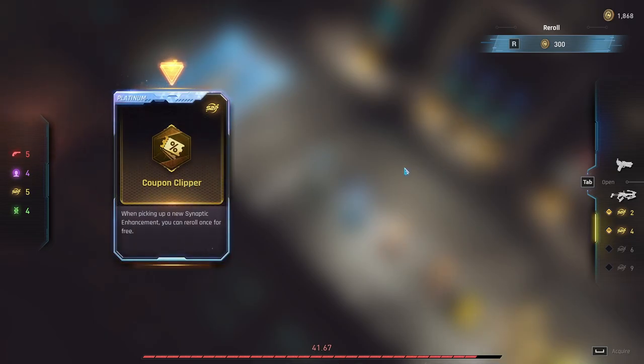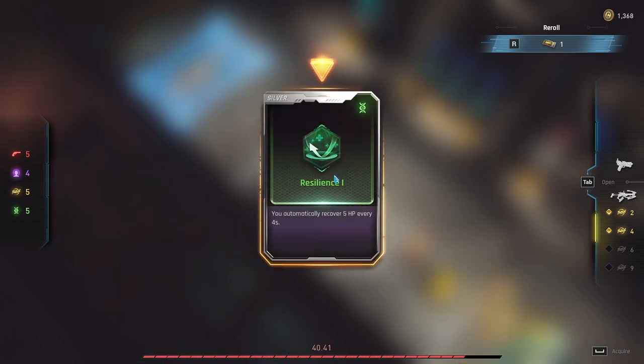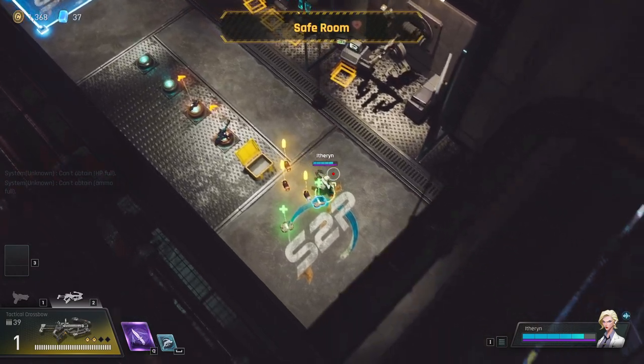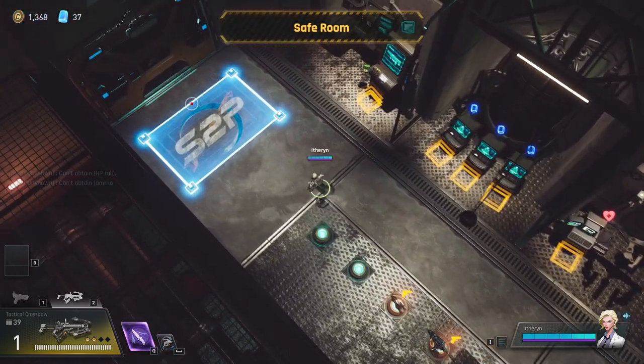I'm going to take the free reroll here — it's a really good option. I'll probably just take the five health every four seconds, because a little love tap every now and then you're going to recover from. 100% health doesn't mean much because I'm not going to get hit often.